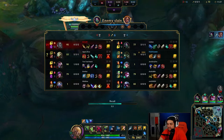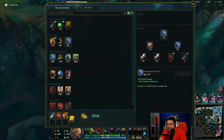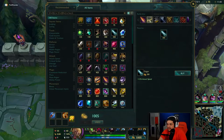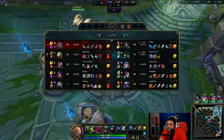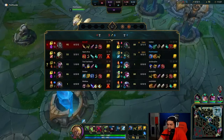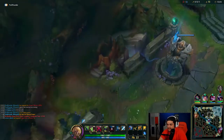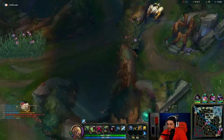Sometimes if I'm close enough to 3300 gold I'll just wait until I have 3300 and then get a Bork. If you can get a first-back Bork, it's absolutely disgusting. I'm actually going to go Bork right now, mostly because I had 1000 gold and not 1050. If I had 1050 I would have gotten the Sheen for Trinity Force. I want to maximize the amount of gold I have at all times — if I had like 900 there I probably would have got boots and two attack speed items.